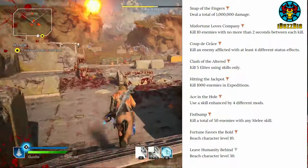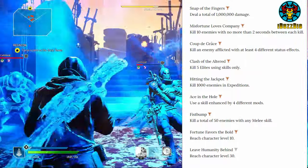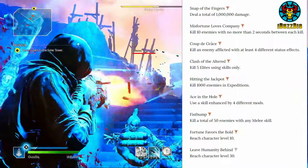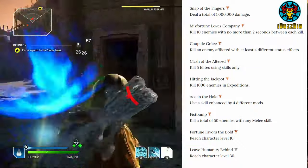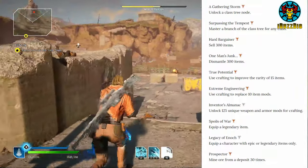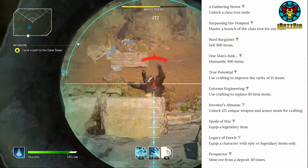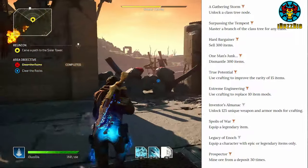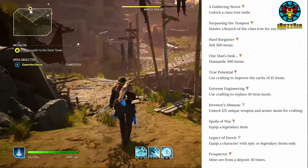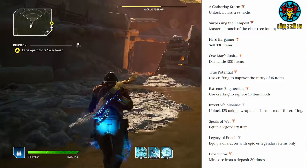Ace in the Hole: use a skill enhanced by 4 different mods. Fistbump: kill a total of 50 enemies with any melee skill. Fortune Favors the Bold: reach character level 10. Leave Humanity Behind: reach character level 30. The Gathering Storm: unlock a class 3 node. Surpassing the Tempest: master a branch of the class tree for any class. Hard Bargainer: sell 300 items. One Man's Jump: dismantle 300 items. True Potential: use crafting to improve the rarity of 15 items.